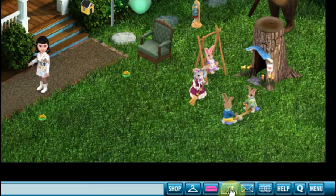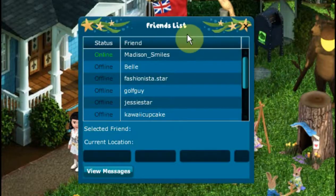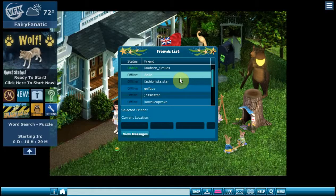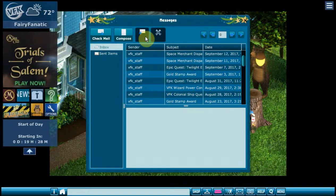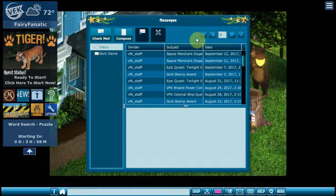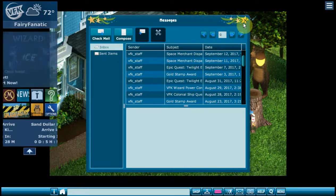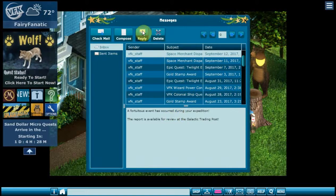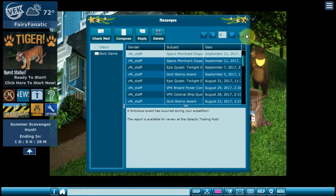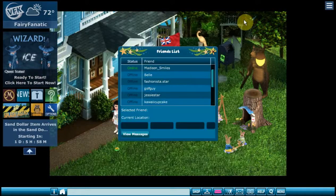This is a wave. Your next item is your friends list, which enables you to send things to people. These are your messages — you can check mail, compose a mail, and scroll through your inbox and sent items. Click on a message to read it, and then you can reply or delete it. You have to have something selected for those options to be activated.